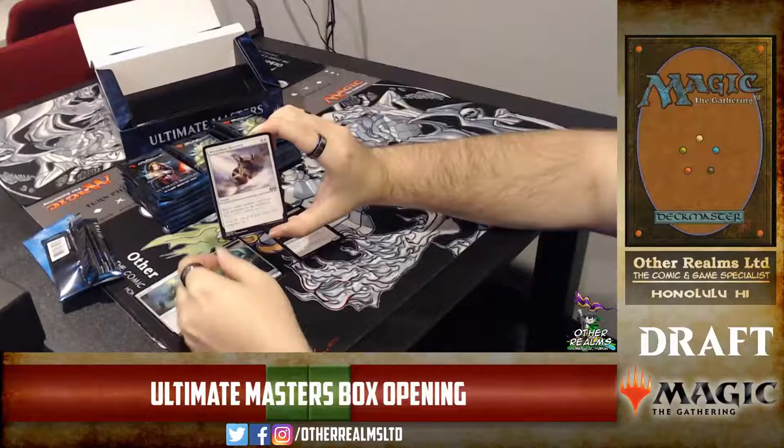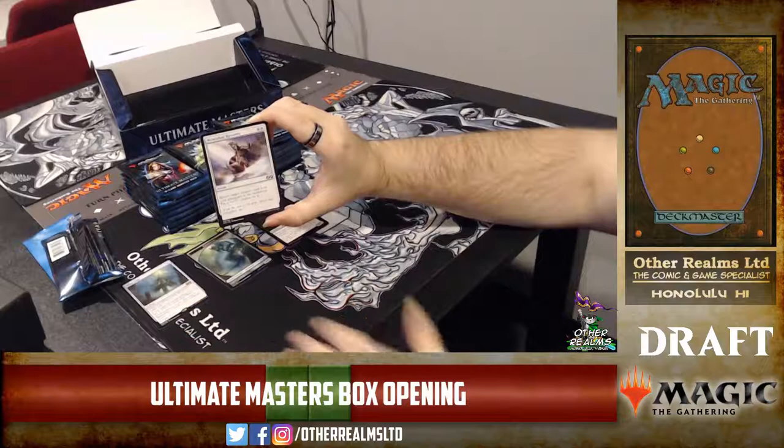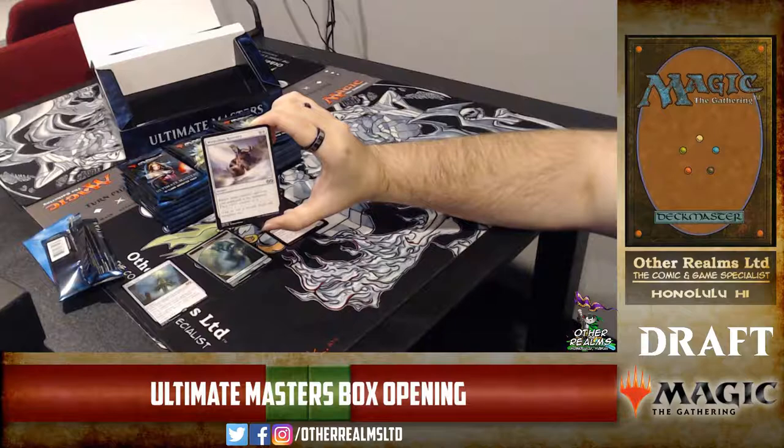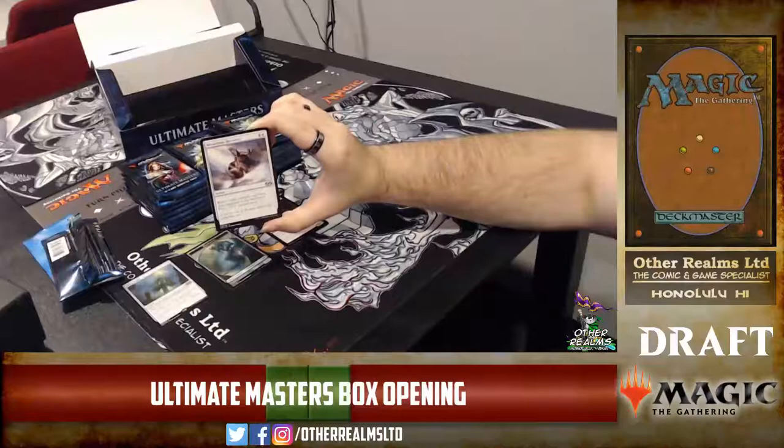Here we see some of that white reanimation we were talking about earlier. This is Miraculous Recovery — instant-speed reanimation that also puts a +1/+1 counter on the creature. The instant speed is important for some of the big Eldrazi threats because they have a clause that makes them shuffle back into your library when they hit the graveyard, but you can get past this by responding to the shuffle trigger with an instant-speed reanimation like Miraculous Recovery.